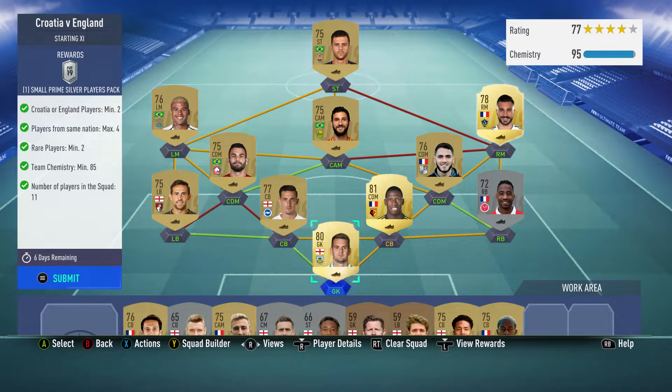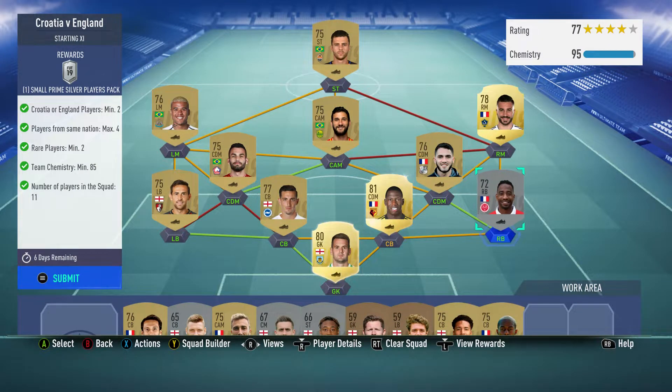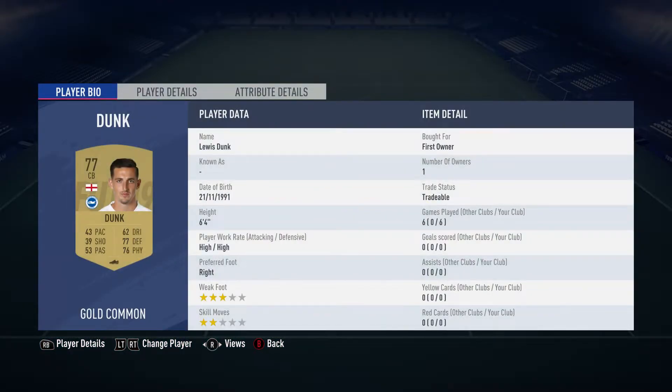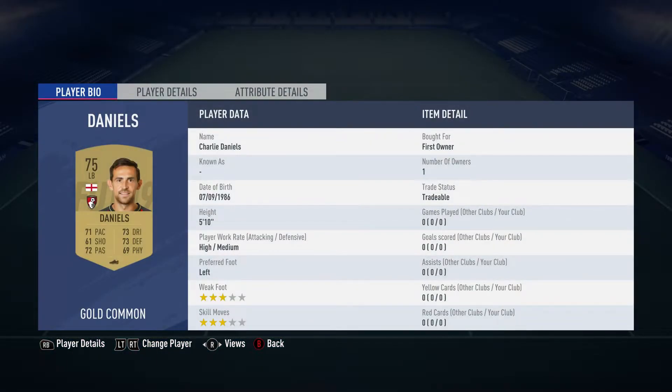Tom Heaton in goal — 700 coins, plays for Burnley in the Premier League and is English. Right back: Romain Metani, plays for Stade de Reims in the French first division and is French. Centre defensive midfield: Abdoulaye Ducour, plays for Watford in the English Premier League and is French. Centre back: Louis Dunk, first owner, plays for Brighton in the Premier League and is English. Left back: Charlie Daniels, plays for Bournemouth in the Premier League and is English.